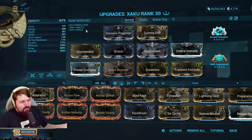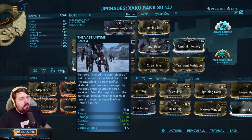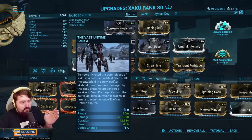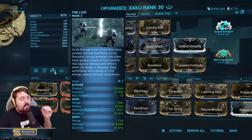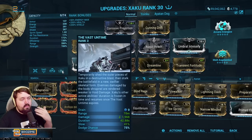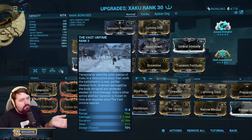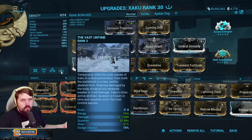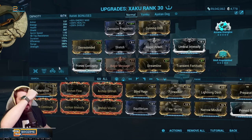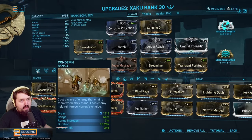We're at 172 duration. You want as much duration as possible because the more you have, the less often you need to refresh the Vast on Time. When you activate Zaku's four, it pauses the timers on Grasp of Lohk and your Gaze targets. So instead of normal ~20-second durations, every time you use Vast on Time and sit in it for 40 seconds, it extends how long those last. You only need to spend about 70 energy every 40 seconds to stay energy positive — killing about three enemies for energy orbs is enough, and Zenerik makes it even easier.